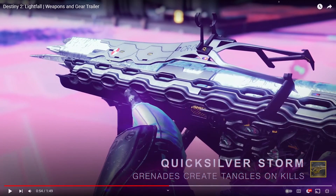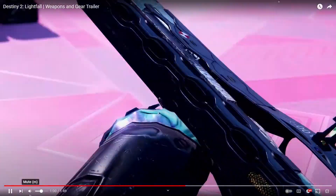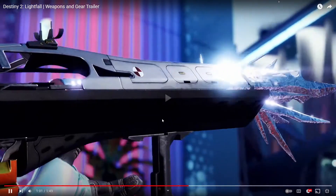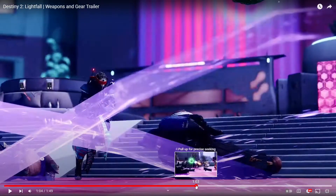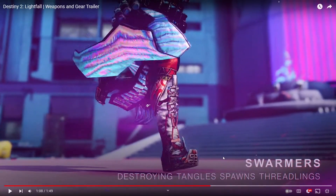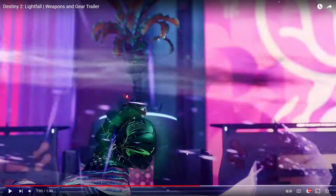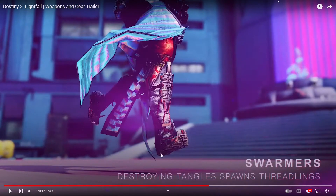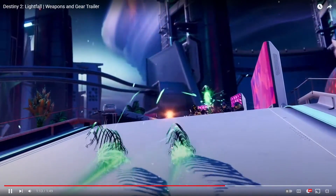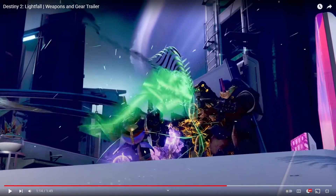Quicksilver Storm — grenades create tangles on kills. Oh, maybe it's not just a skin. Grenades create tangles on kills, and there's a little green orb tangle right here. It looks like something you throw afterwards, kind of like that fusion rifle where you get a charge you can then use. And destroying tangles spawns Threadlings — what the hell are Threadlings? They're kind of like little mini Colony grenades.